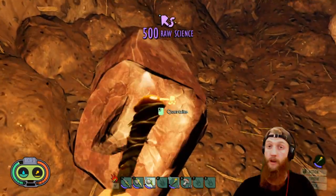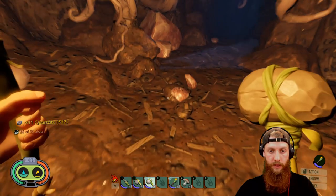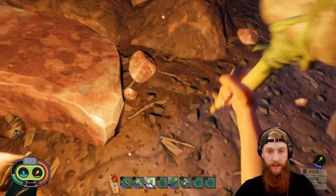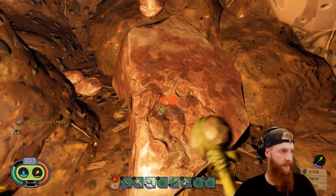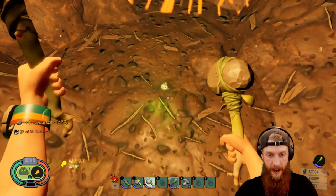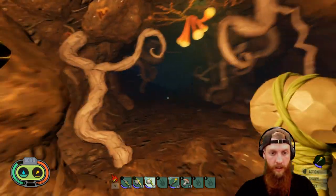There's more quartzite — that's what I'm looking for right there. The 500 raw science — massive amount of raw science, so that's sweet. Grab all this and get out of here. These stupid grubs — I should have built a shovel just to dig them up so they stop bothering me. They're the creepiest thing in the game by far. Oh wrong rock — there's still some over here. Finish mining this bad boy. What is that — might rider? No idea what any of that is.